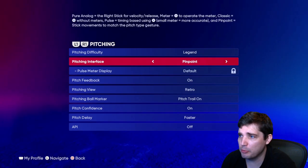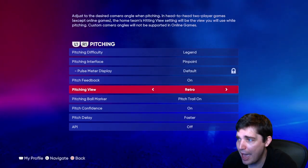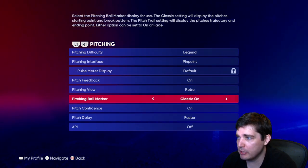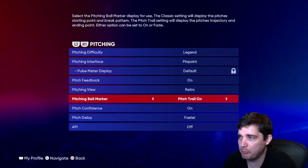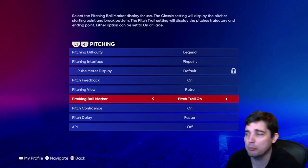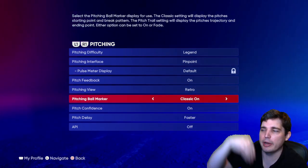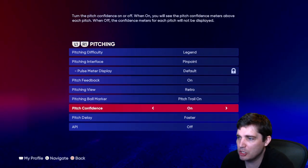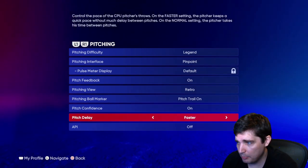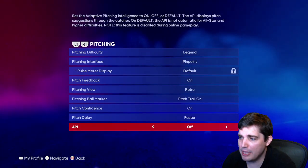Your pitches and pinpoint execution are going to matter more than your view. Pitch ball marker — on. Pitch trail — on. I like seeing how the ball is going to break. Classic pitch marker shows a ball with arrows for where it'll break. Use pitch trail on. Pitch confidence — on. Online, pitch confidence can be a little overpowered. Pitch delay — go faster; it makes playing this game a lot better.